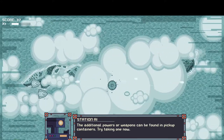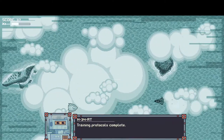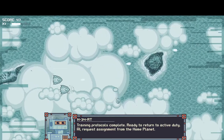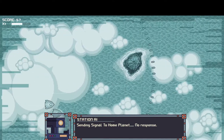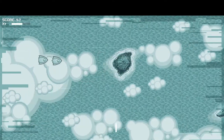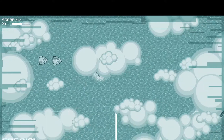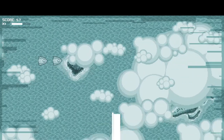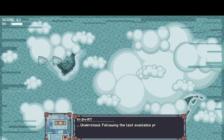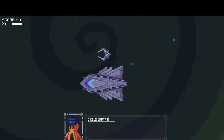Additional powers or weapons can be found in pickup containers. Training protocols complete, ready to return to active duty. AI signals the home planet but gets a strange response - 'This cannot be right.' Central combat-ready robots sent their last signal. 'I missed it by a day.' Yeah, that's unfortunate - how embarrassing to miss it by a day.